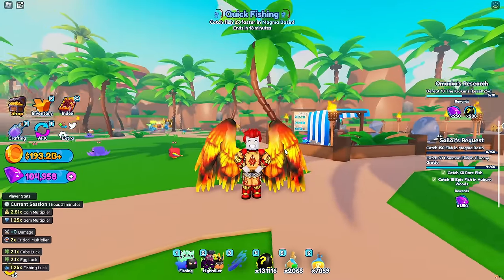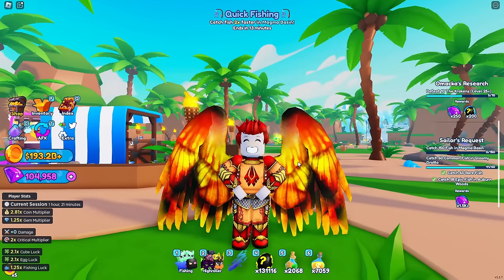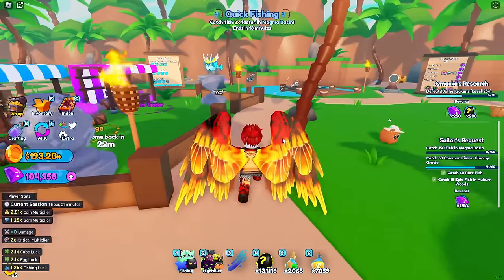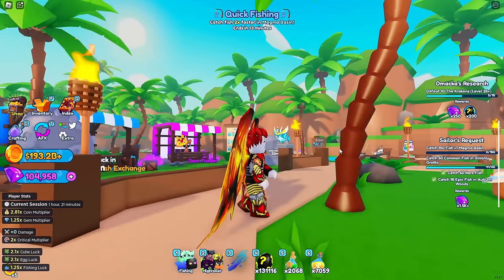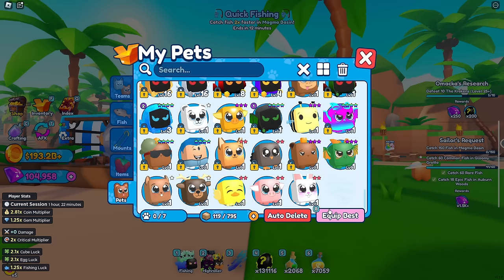First things first — shinies. How do you get them? Basically, any pet can spawn shiny, you can hatch them shiny, or you can make them shiny. The easiest way is to get them as they spawn around the map. You'll mostly find these for commons, rares, and epic pets. I've had one legendary spawn shiny, but for legendaries and secrets you have to use cherries. You get cherries from doing bosses, mini games, the gem trader, and the black market merchant.